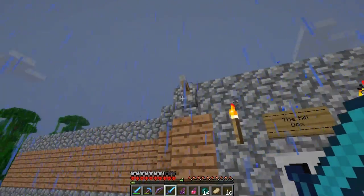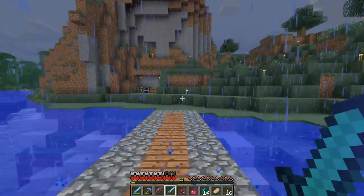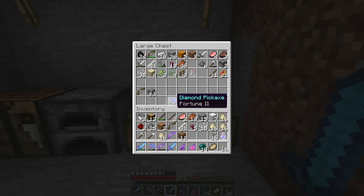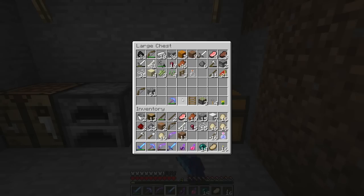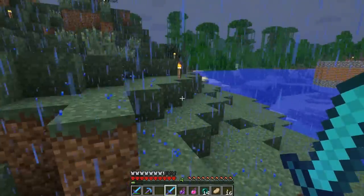A change of plans is in order. I'm going to dump off some of my inventory and we're actually going to head to the nether because we need some more blaze powder to turn these ender pearls into ender eyes. I'm going to put the super suit back on because I'm terrified of the nether — it is the place I will most likely die.